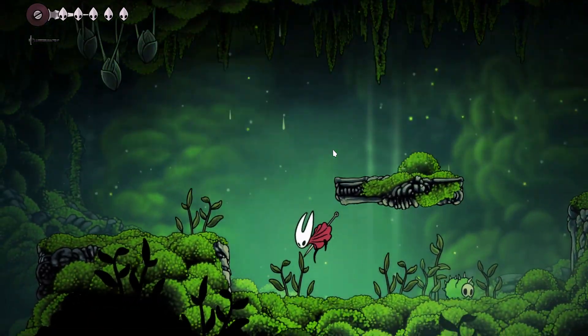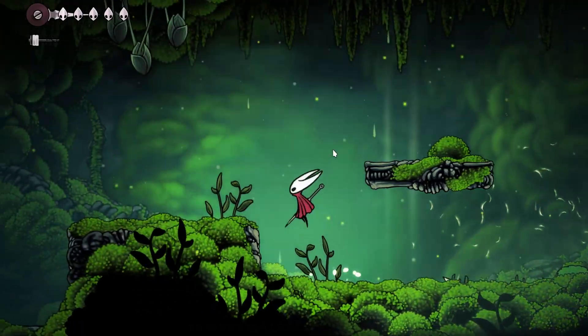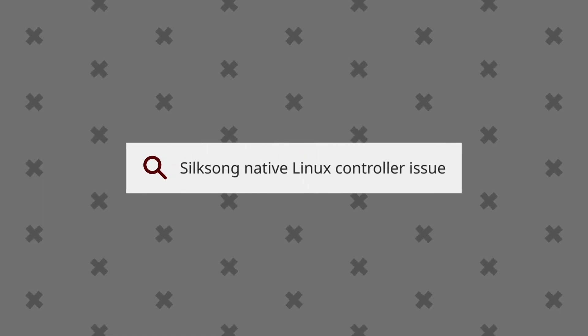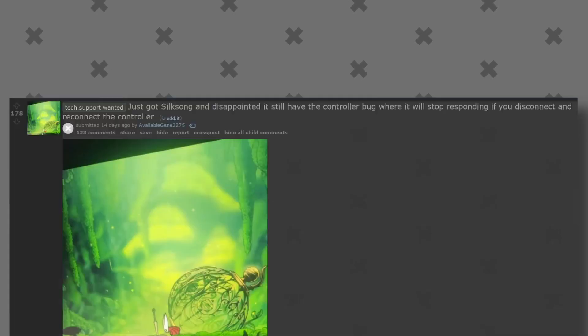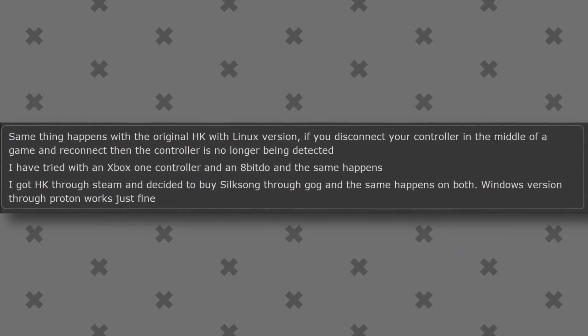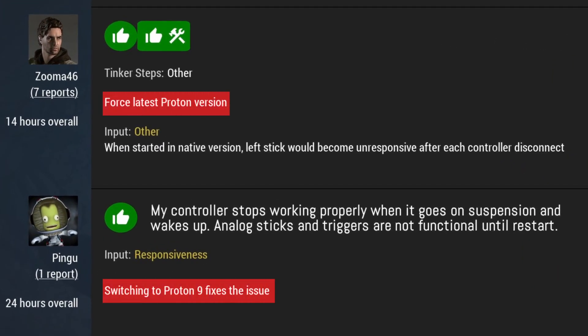Even with my GameSir Cyclone 2 controller, which I've been using with the 2.4GHz connection, once the controller goes to sleep mode, I can't get it back to work again. I googled the issue and found that many people shared the same or similar experience. Some also claimed that the controller would not function at all after reconnection. The only solution to this, ironically, is to run the Windows version via Proton.